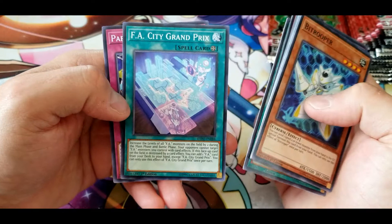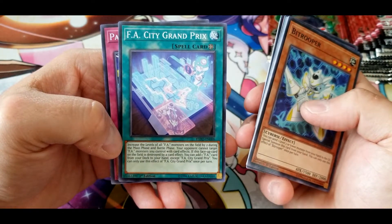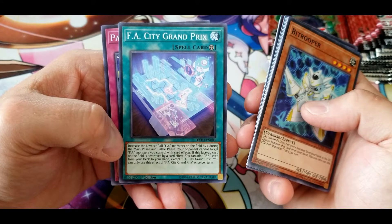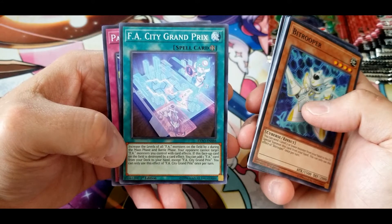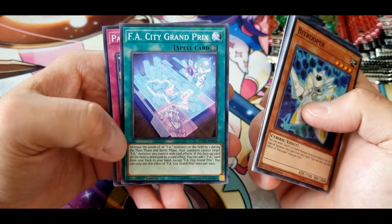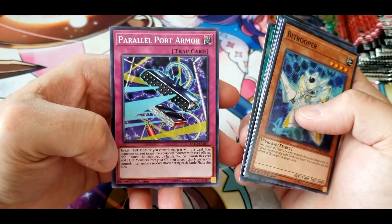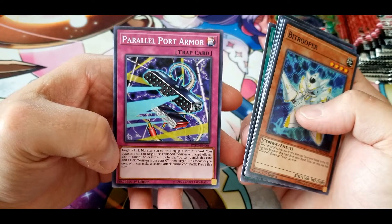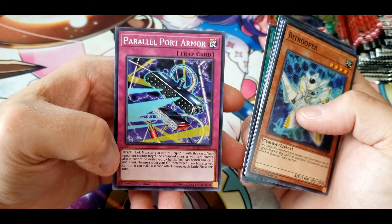FA City Grand Prix: increase the levels of all FA monsters on the field by two during the main phase and battle phase. Your opponent cannot target FA monsters you control with card effects. If this face-up card on the field is destroyed by a card effect, you can add one FA card from your deck to your hand except FA City Grand Prix — once per turn. Parallel Port Armor: target one link monster you control, equip it. Your opponent cannot target the equipped monster with card effects; it cannot be destroyed by battle. You can banish this card and add two link monsters from your graveyard, then target one link monster — it can make a second attack during each battle phase this turn. Not too bad.